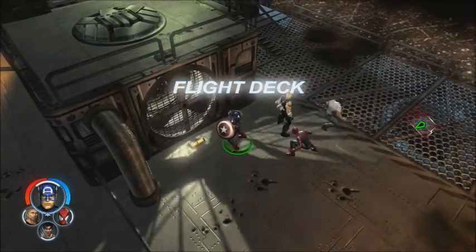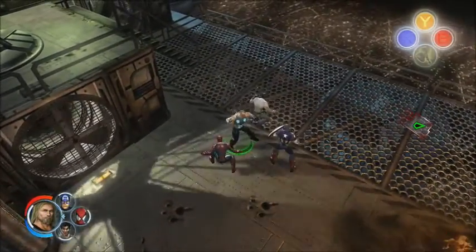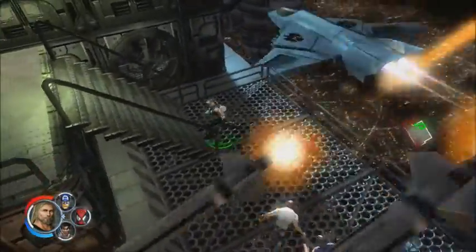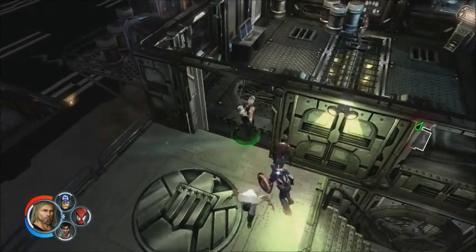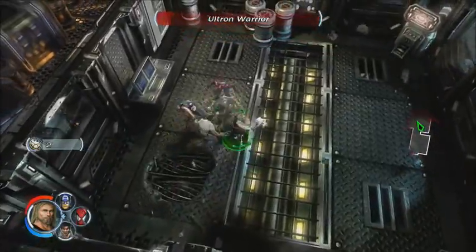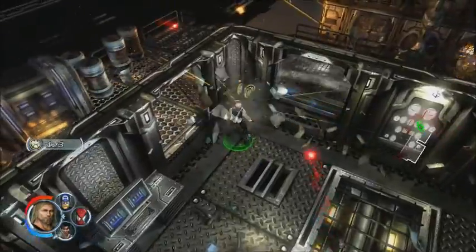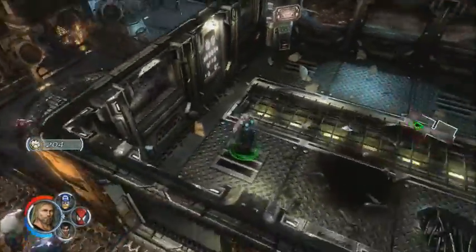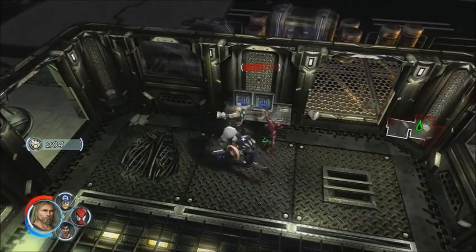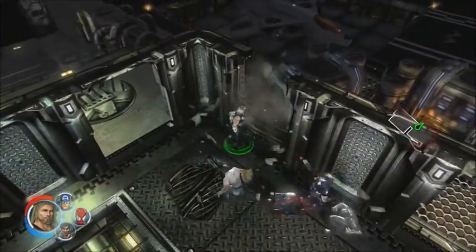And now this is the game. We can control four heroes at once compared to one, so that's good. We all have powers and stuff — it wouldn't be a superhero game without powers. And here are Ultron Warriors. Remember in the comics when Ultron made like 5,000 ridiculously weak copies of himself? I do. It was awesome. Why doesn't this building have a roof? That's very vulnerable to attack. Let's smash this control console in protest.